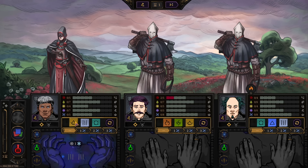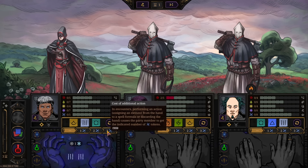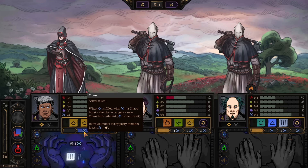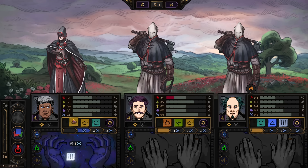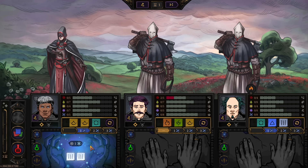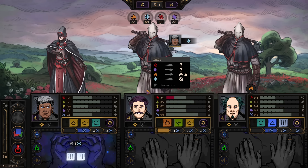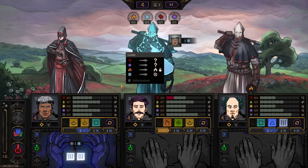An important mechanic is the fatigue system — this bottom number right here. Every time you apply a die, you move up the fatigue track. The first allocation is free; the next will cost you one of these chaos tokens. If you max it out, you get mana burn — the character has channeled too much energy. Let's go ahead and put some ice on this guy and get rid of him.